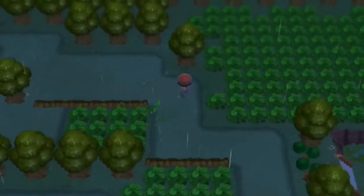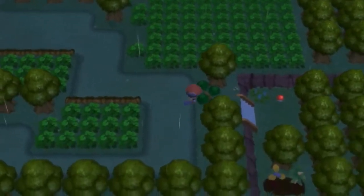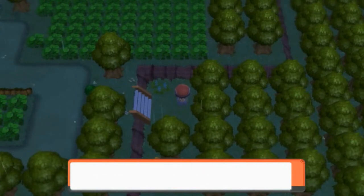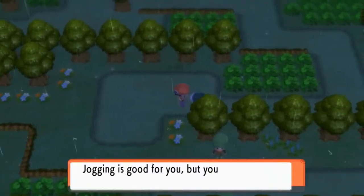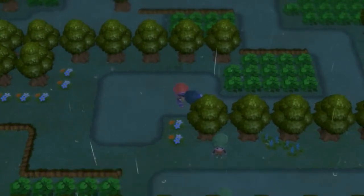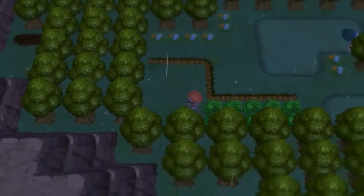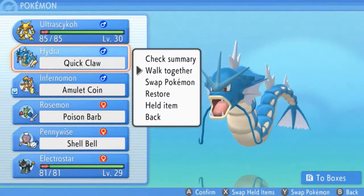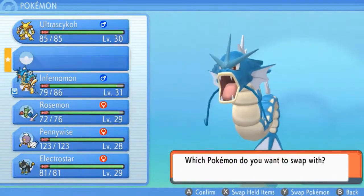Let's find an item right here — we found TM34 Shockwave! That is a very important move for any Electric-type Pokemon I could have. This jogger doesn't want to battle. We found a Full Heal — always nice to have. Let's switch out our Pokemon; since it's raining, let's walk with Hydra and swap in Pennywise.